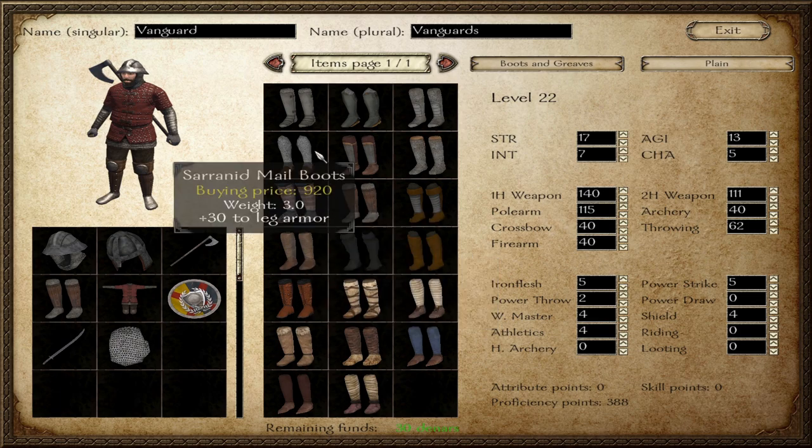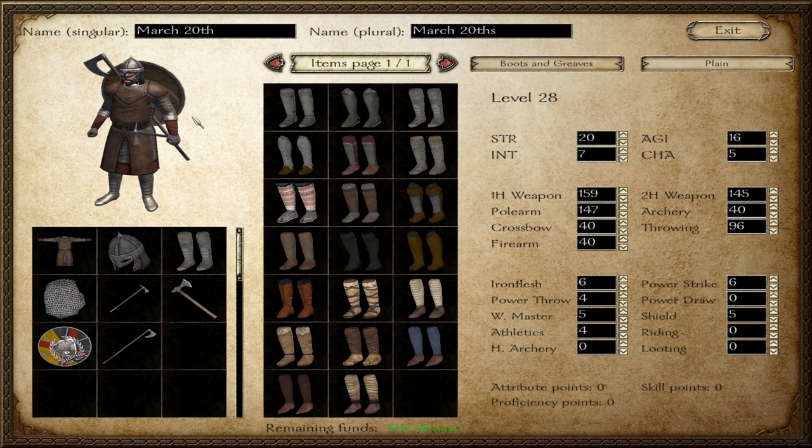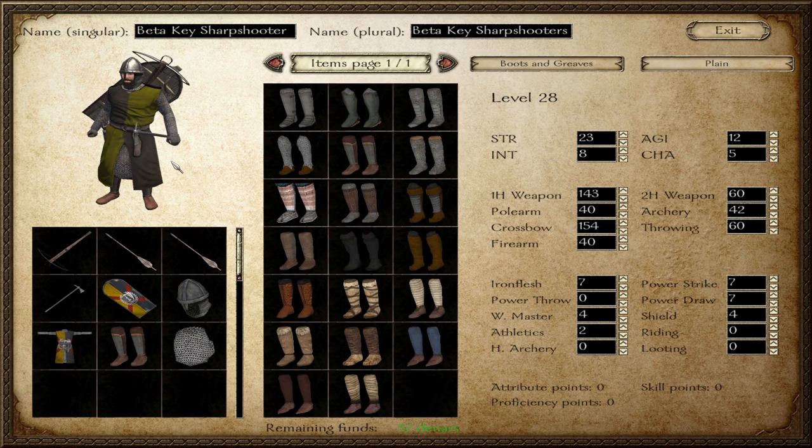I'm pretty happy with how they look. We're going with a red theme and trying to stay away from copying Swadia — we want to make our own looking faction. I think it stands out pretty well. We've kept in theme because my army before was basically Huskulls and Rodok Sharpshooters, so I've got my own version of the Huskulls. They're very similar in equipment — armour's a little different, helmets and shields are the same.